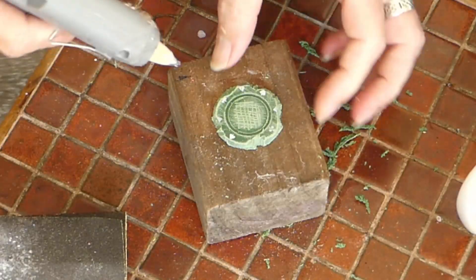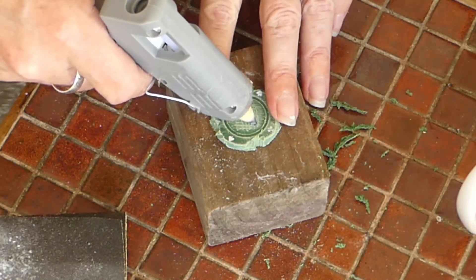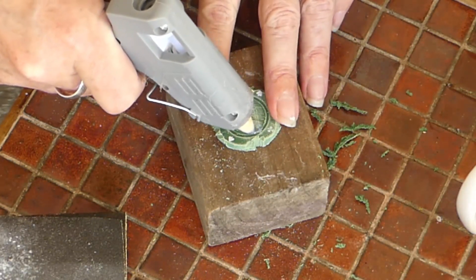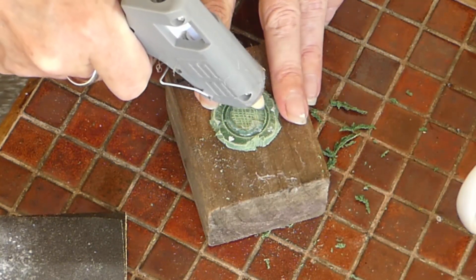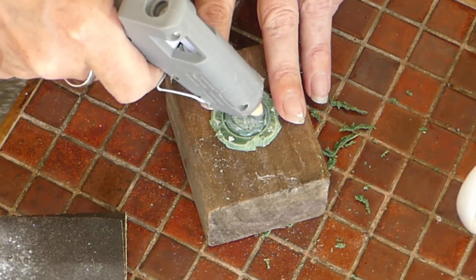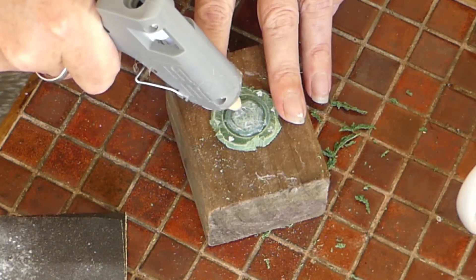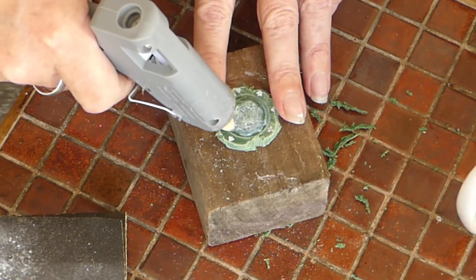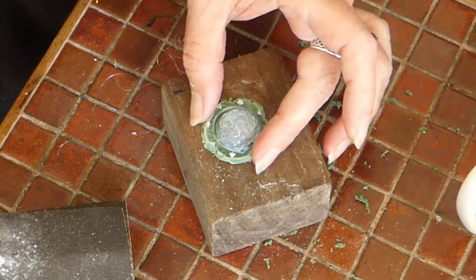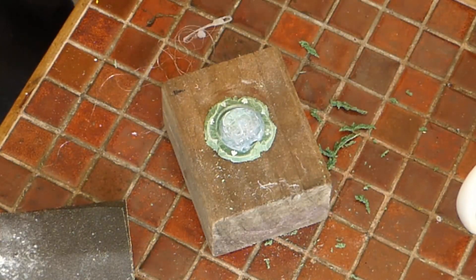I've fired up the hot glue and essentially what I am now going to do is just build up the center area, because it is a pile. While yes I could just pile stones on there, this makes it just that wee bit quicker in terms of construction. I'll let that set for a couple of seconds while I go and get some stones.